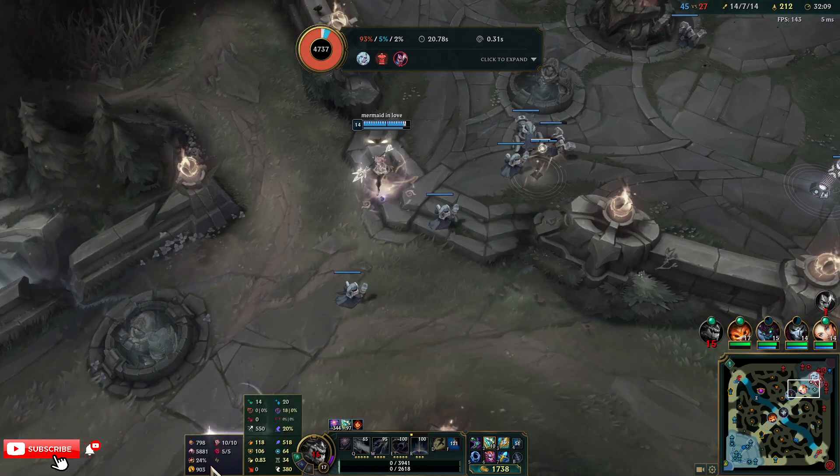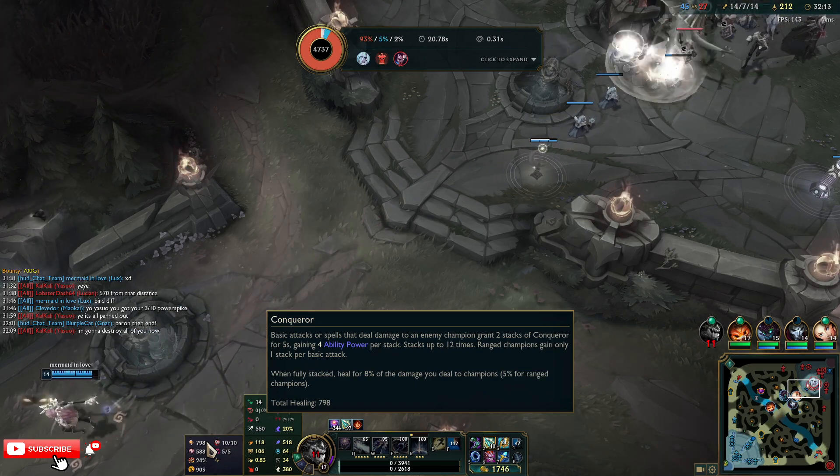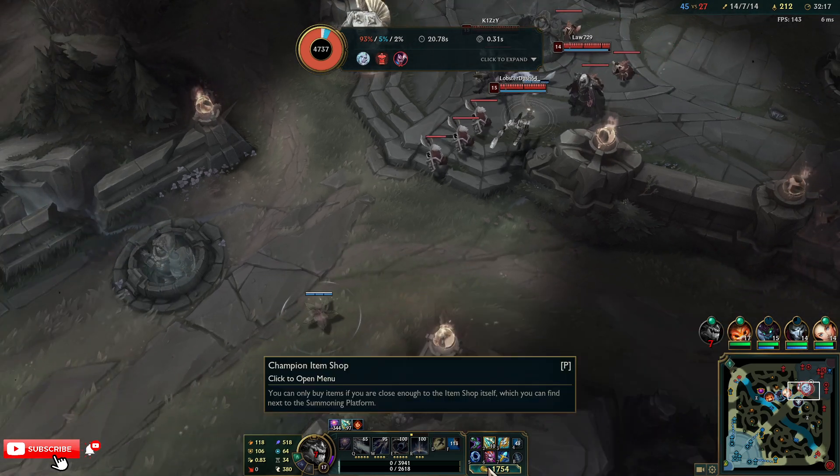Let's see how my runes are doing - they're just stat runes, but I've healed 800 from Conqueror. A lot of champions I play I barely heal anything off Conqueror - so I have been using it correctly.